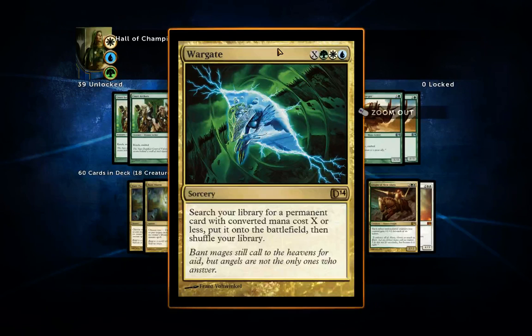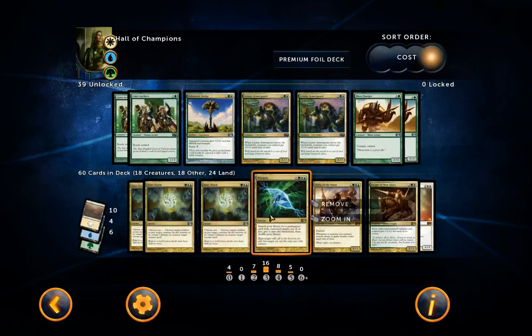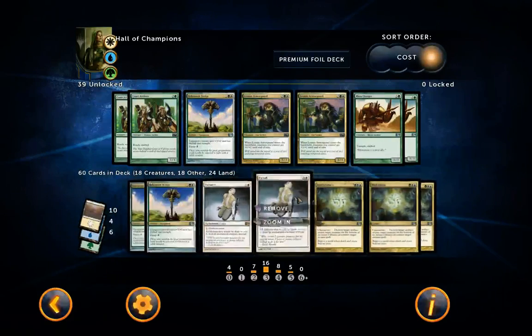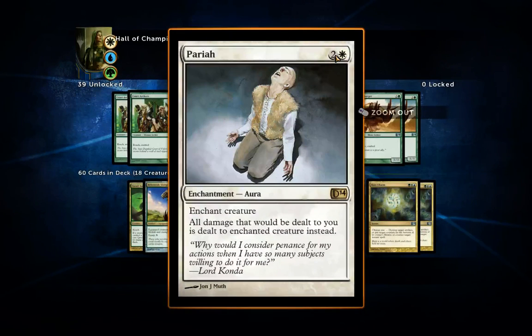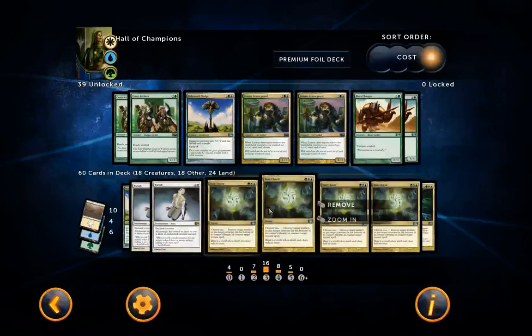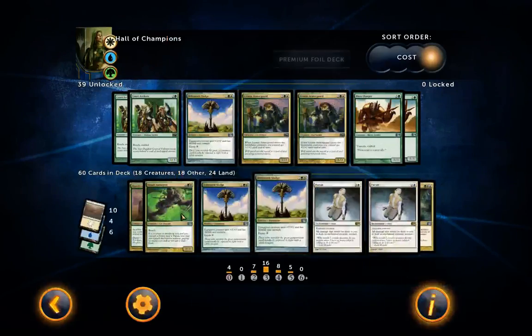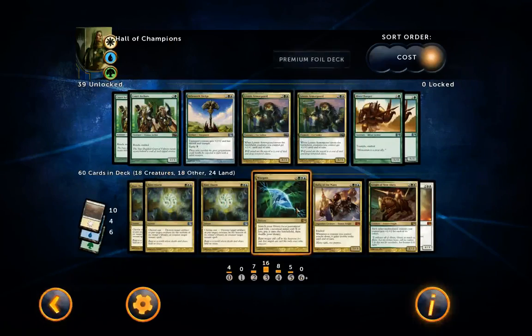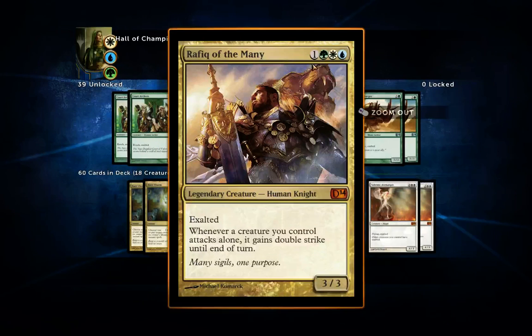Next we have War Gate. With this you can search your library for any card with mana cost X or less, put it onto the battlefield, and shuffle your library. It's a bit expensive, so not really essential, but I like having it. If you have six mana you can use it to bring out a Pariah, which can be really clutch — nobody expects it. You can also use it to fetch an artifact. I just find it quite useful even though it's expensive.